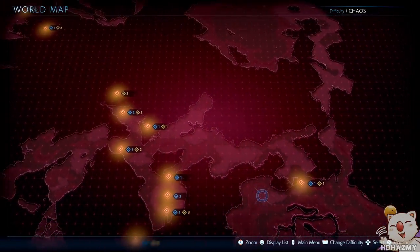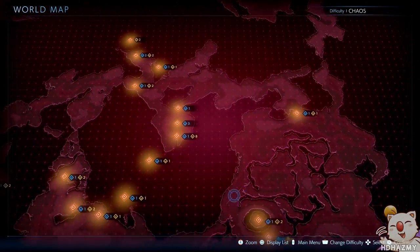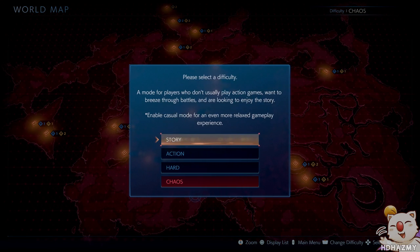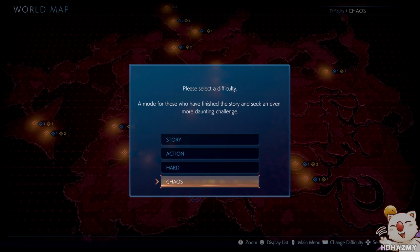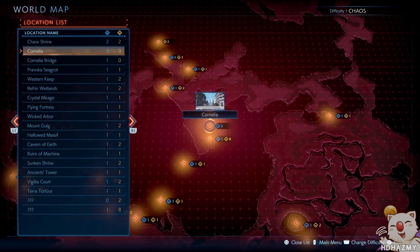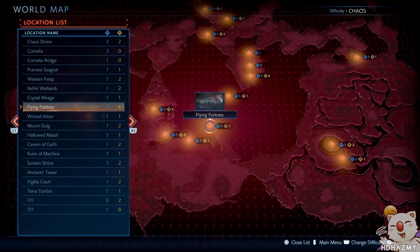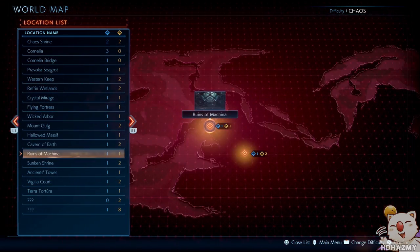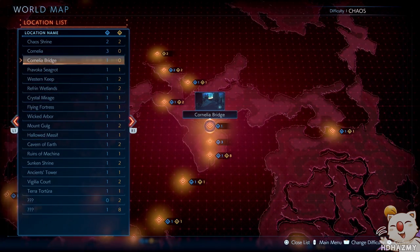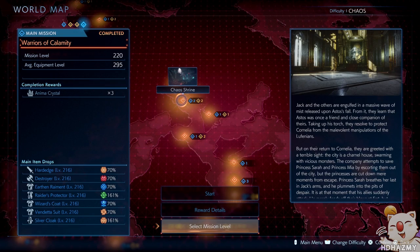Once you have beaten the main story, regardless of what difficulty you did it on, you will unlock a new difficulty mode called Chaos. Chaos Mode is different than your usual New Game Plus mode in video games, as it's not a linear replay of the main story with stronger enemies, but instead it's something of a sandbox mode where you can decide what you want to unlock and what missions and jobs you're interested in.